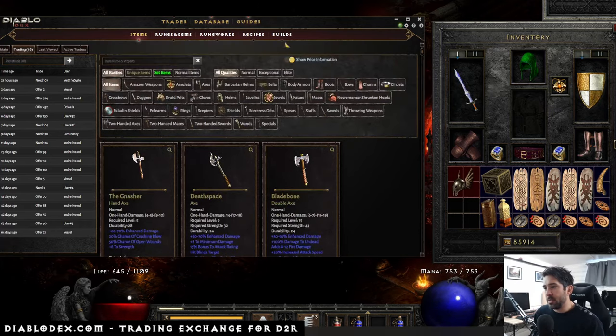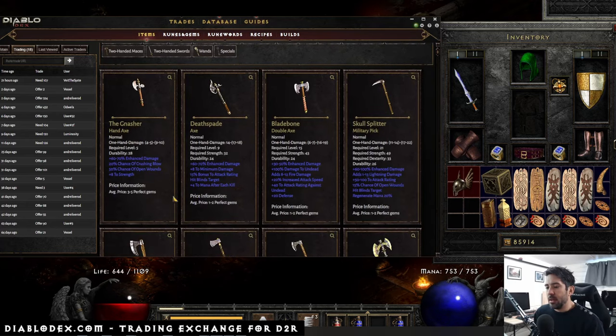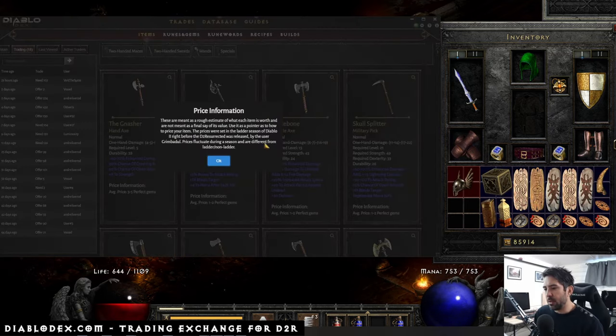If you browse this list under Database and Items — let's make it a little bit larger — you can see all the price estimations here. These price estimations are from a guy called Grim Badul — I hope I pronounced that right. He's a great guy with a huge list of basically all the prices in Diablo, and I think he updates the list often. I haven't been able to get in touch with him — I think he's German and part of some German community, so it's kind of hard to get a hold of him, but I'm trying. I'd love to do some partnership with him so we can always have nice, updated prices.